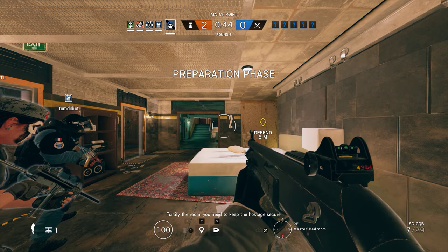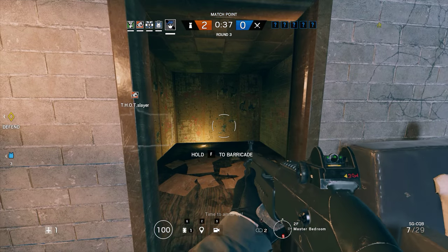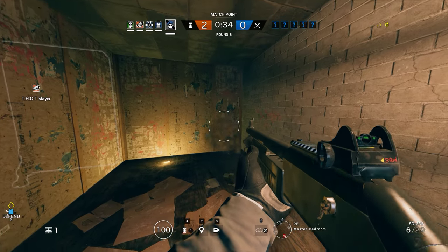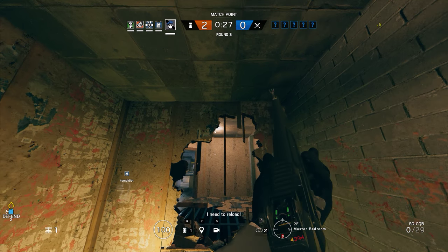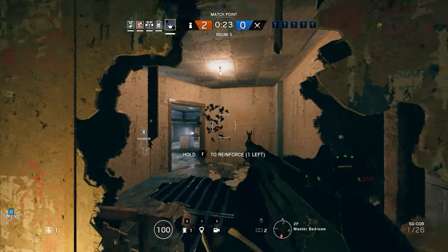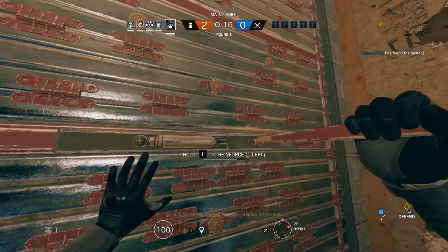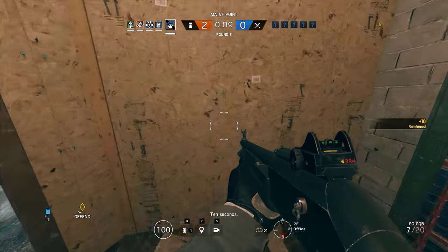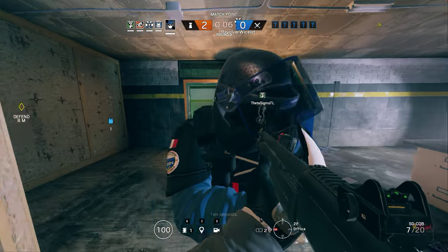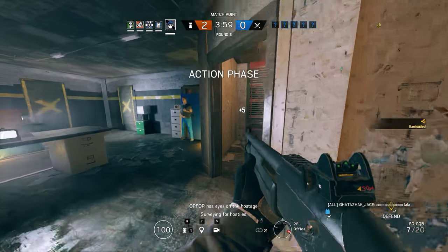They really gotta let you be recruits for this. Fortify the room, you need to keep the hostage secure. Time to armor up. I need to reload — A-4 drone is still hitting us, prepare for assault. Ten seconds. Five seconds. This door is secure. A-4 has eyes on the hostage.